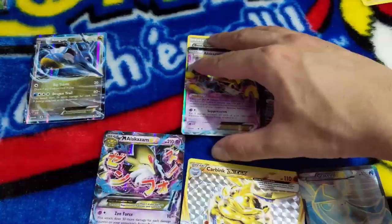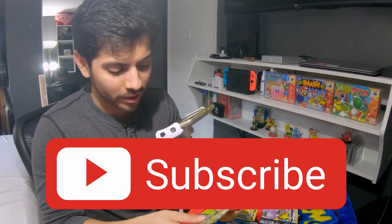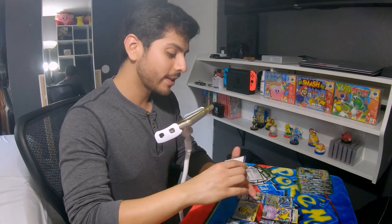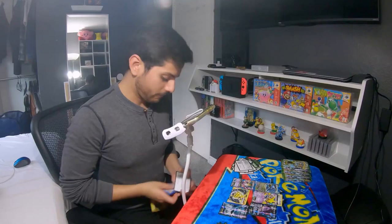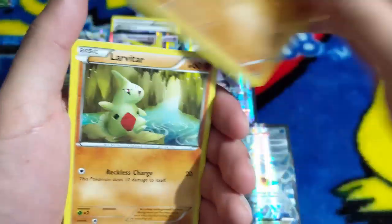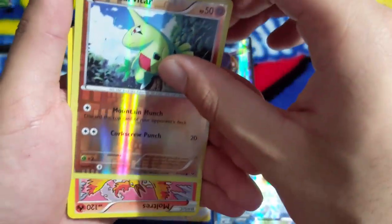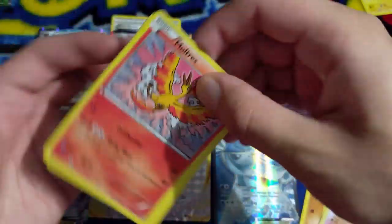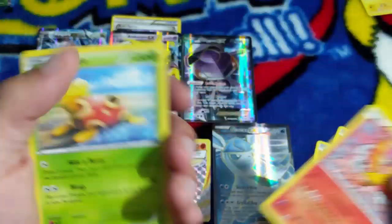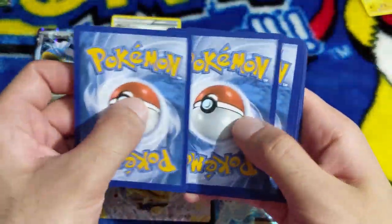Booster boxes, guys! If you haven't yet, please subscribe - I'm paying out of pocket for these. Carbink, Larvitar, Diglett, Minccino, reverse rare Larvitar, Moltres - all right, I'm down with that and nothing else matters. Apparently everybody's playing online a lot more right now, which makes sense since we can't go out.